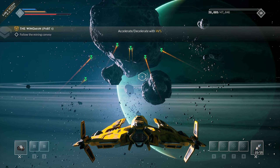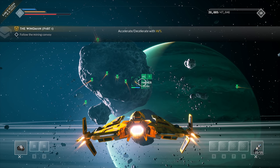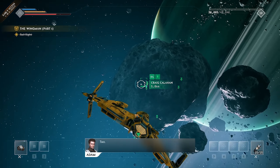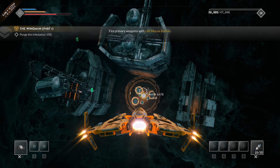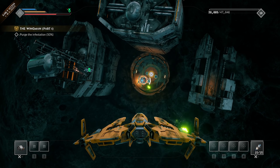It seems our name is Adam and we're getting thrown right into the controls, which is pretty cool. We're on our way to this mining facility in this asteroid. We're learning how to roll our ship and how our booster works. We got to the asteroid and we're going to have to clear our way into it — basically the game teaching us how the shooting works.